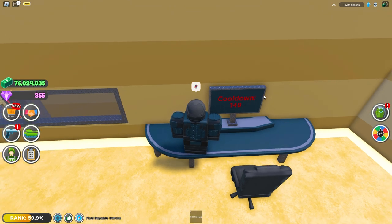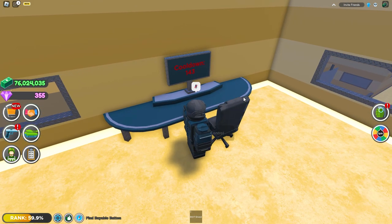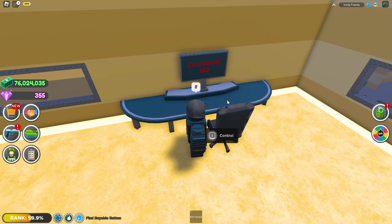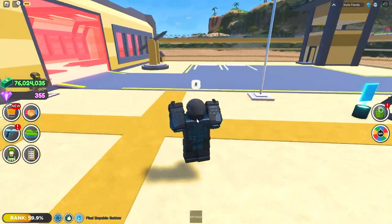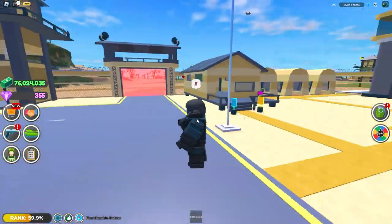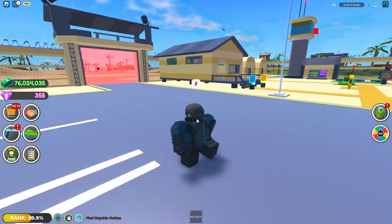Once you're done firing your missile you're going to see you have a cooldown — it's about two to three minutes. It's going down by seconds at the moment, and then once the cooldown is over you can press E, get back in your chair, and fire another missile.